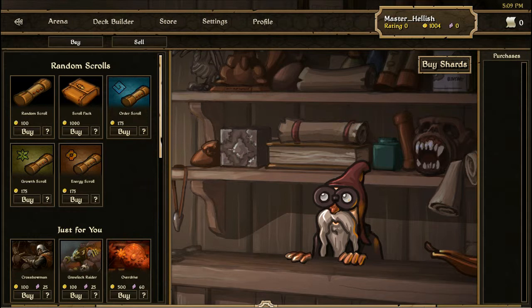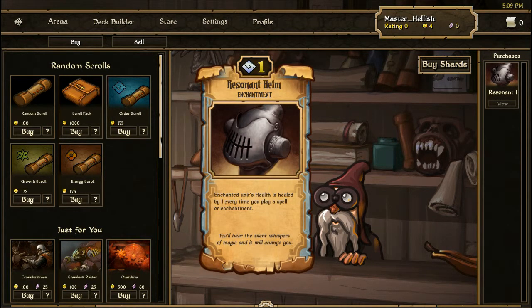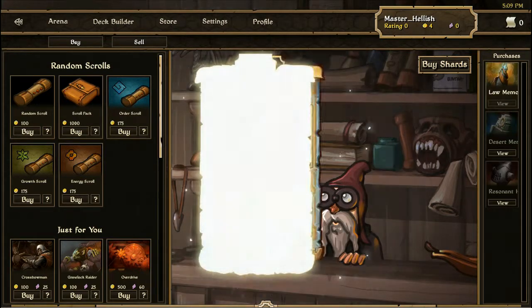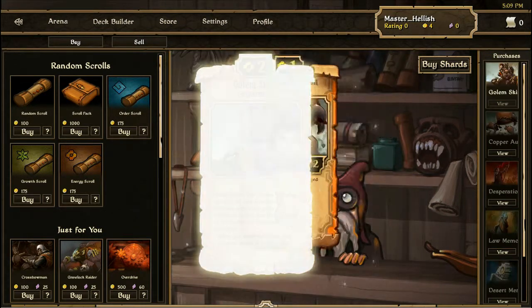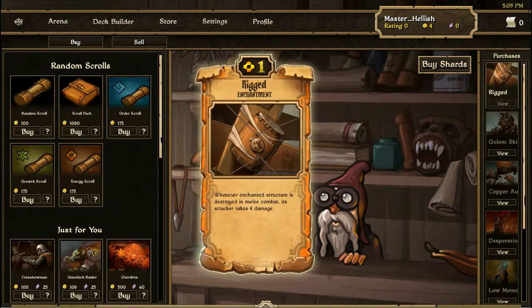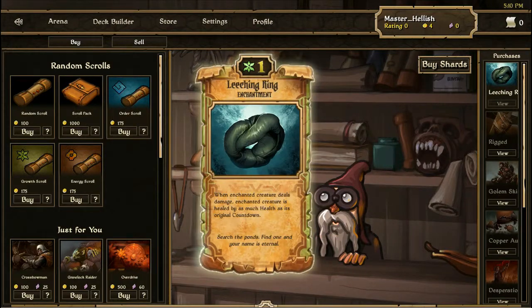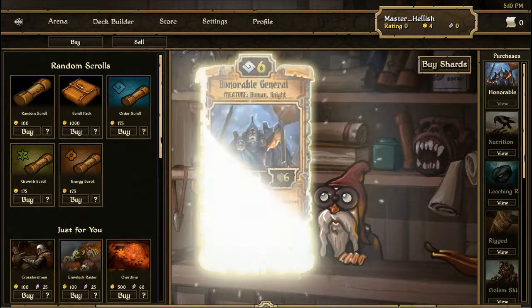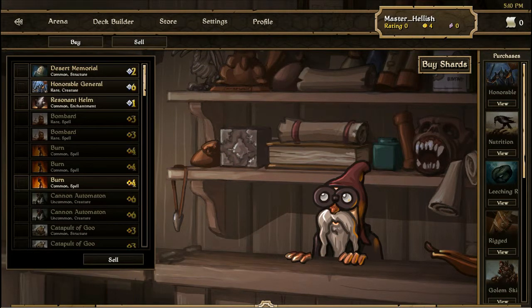Back to the store. Well, for now what we're going to do — I'm going to buy another pack of random scrolls. Okay, so I think looking at this, instead of buying random scrolls and then selling them for very small amounts, it's probably best to buy the type of scroll that we want — in our case, energy. We didn't do as well that time I don't think.